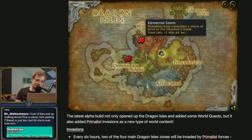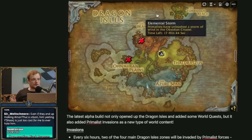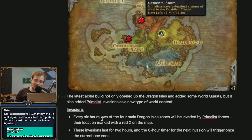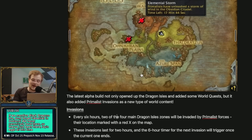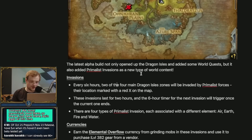Primalist Invasions are one of these. This is probably a bit closer to things we've seen in the game before. Basically, they are world events. They've also got a currency and there's purchasable gear attached. The way it works is that every six hours, two of the four Dragon Isle zones will be invaded by primalist forces. The location will be marked with a big X. These invasions last for two hours, then there'll be a six hour timer before the next invasion triggers after the first one ends. They are themed after air, earth, fire, and water.